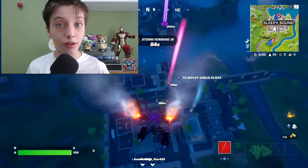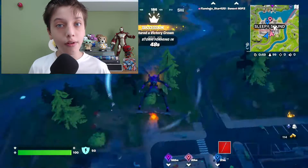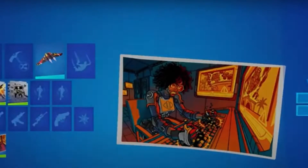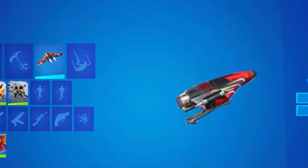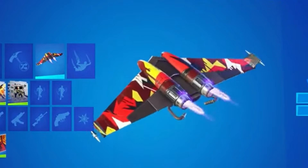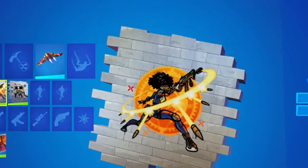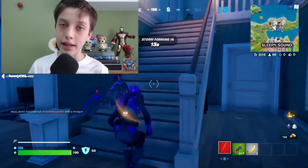So first things first, we're going to get tons of free rewards this first week. By doing challenges available right now, you'll be able to get a free glider, a few sprays, and a loading screen. Let's go check out gameplay right now by Cinex 6. All right, these items look amazing and they're very Sloan related, so more storyline leaks over there.